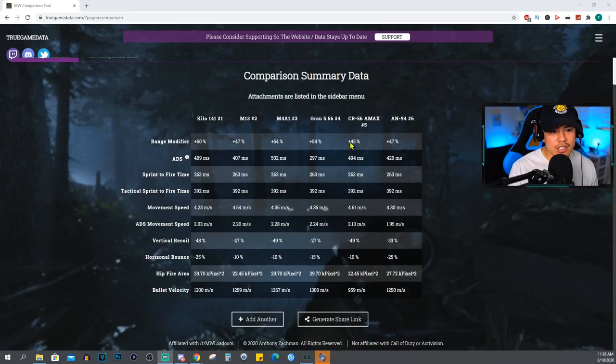Looking at all five weapons with their full loadout attachments: the Kilo has the best damage range, the M4 and Grau are tied at second, the M13 is third, and the CR56 comes in last. The Grau gives the fastest ADS speed, which is a big reason it's popular. Sprint-to-fire and tactical sprint-to-fire are similar across all weapons. For movement speed, the CR56 is fastest because it only runs 45-round mags — but that smaller mag size shouldn't be the deciding factor.